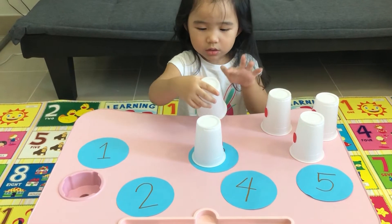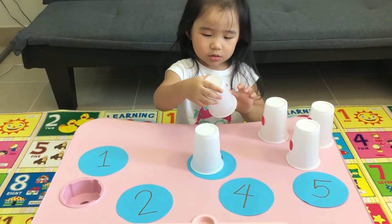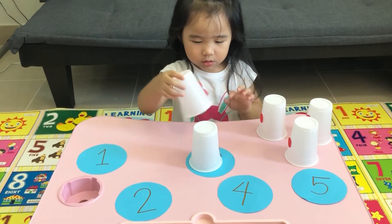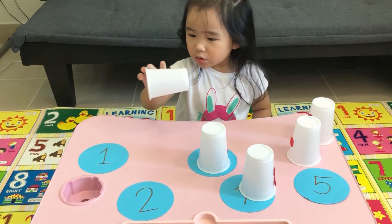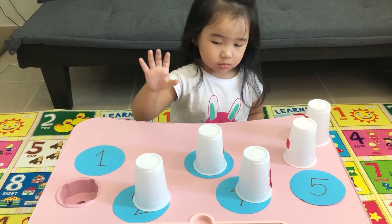Get another one. One, two, three, four. Four! Put it on the number four. Where is the number four? Great job! Get another one. One and two. One and two. Great job!